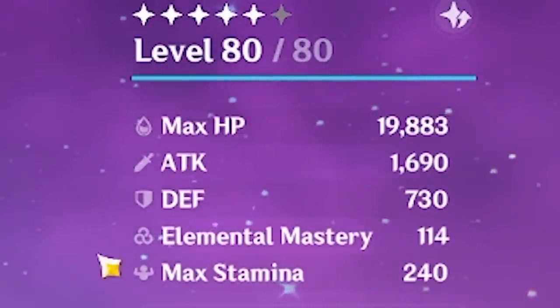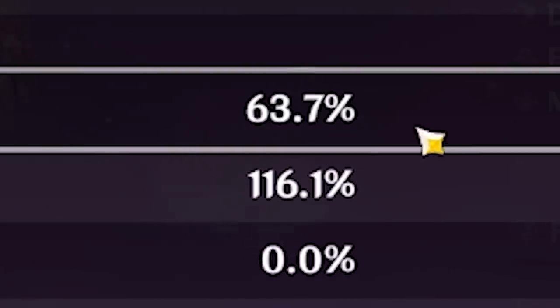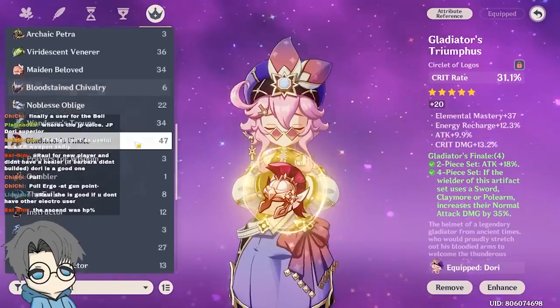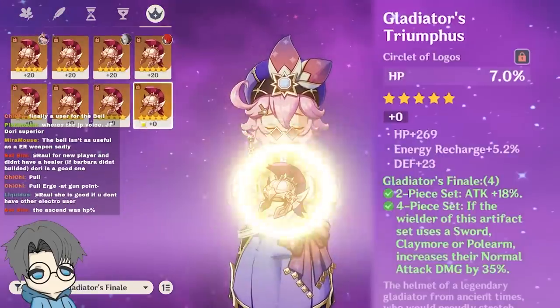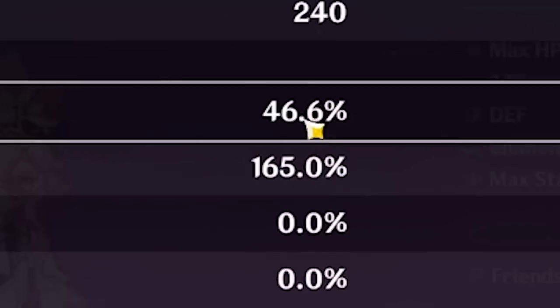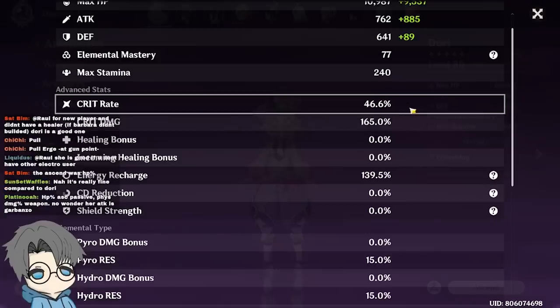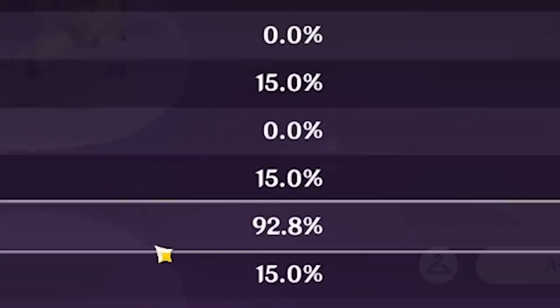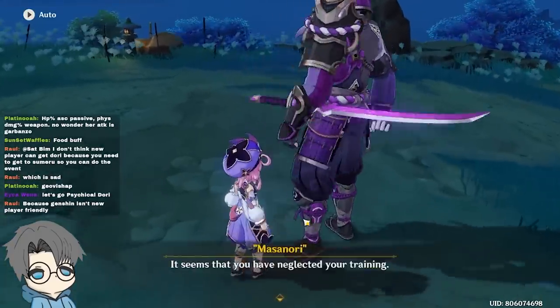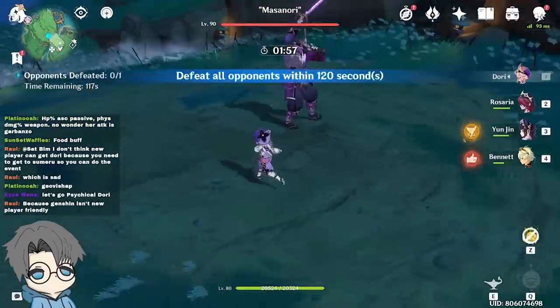Her attack stat is actually so low. The crit rate and crit damage is fine, I guess. Maybe we'll give her a crit damage piece instead — let's give her this piece. 46.6% crit rate, 165% crit damage. But the thing with the crit rate is, since I have Rosaria, it's gonna go up quite a bit. Then physical damage bonus: 92.8%. We'll do a no-buff test first, just so we could have a baseline. I feel like this is gonna deal maybe 5k or something.